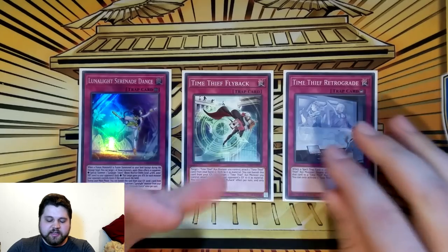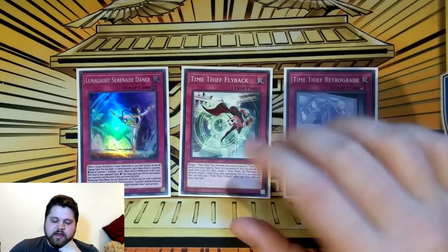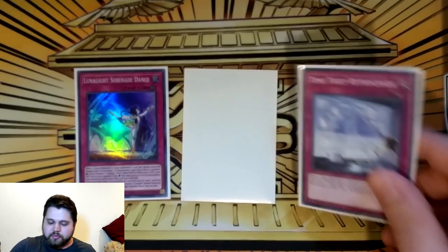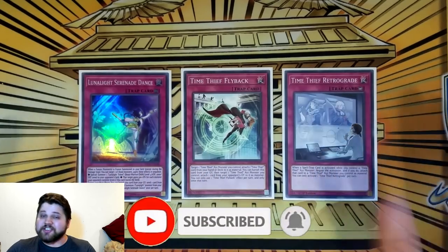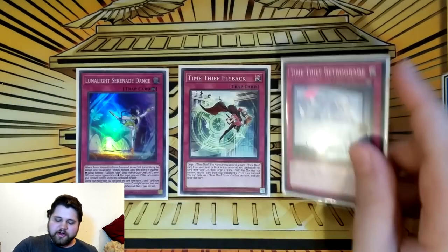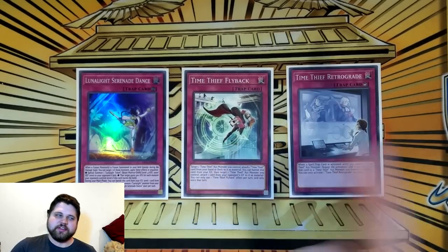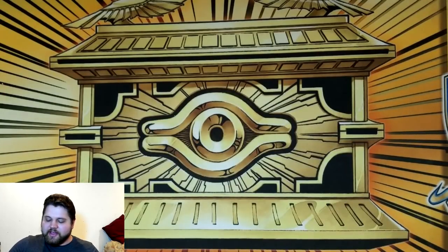For the traps: one copy of Serenade Dance, one copy of Flyback, and one copy of Retrograde. I honestly want to play two copies of Retrograde, but Flyback is just far too good at what it does. Retrograde is a card that's good to draw — if you draw it instead of Winder, cool, you just do the Redoer, Perpetua, Dweller, Opelousa play and set Retrograde. Whereas if you draw Flyback, it sucks — still manageable, but it sucks. There's no two ways about it. If it was a second Retrograde, Perpetua could even put the second copy under your Redoer. But Flyback means your Redoer doesn't get a guaranteed spin if you draw it. I guess just don't draw it — it's the only hard garnet in your deck.